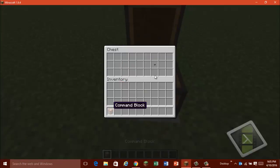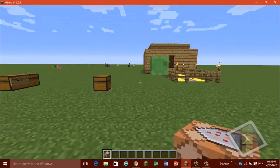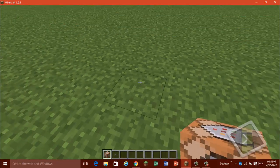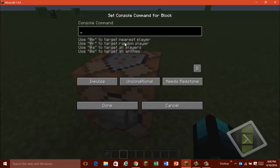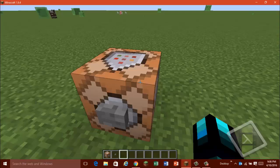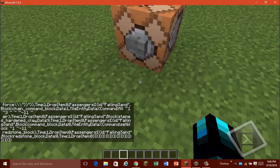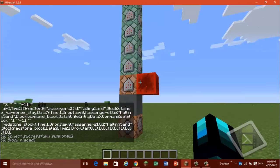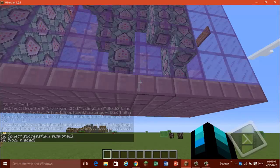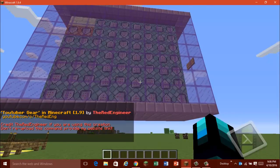First, you need a command block and a button. Get it out into a nice good space. I've got the command already done, but it'll be in the link in the description below. So first of all, you need to press this button, then it will summon all this stuff, and then you have successfully done it.